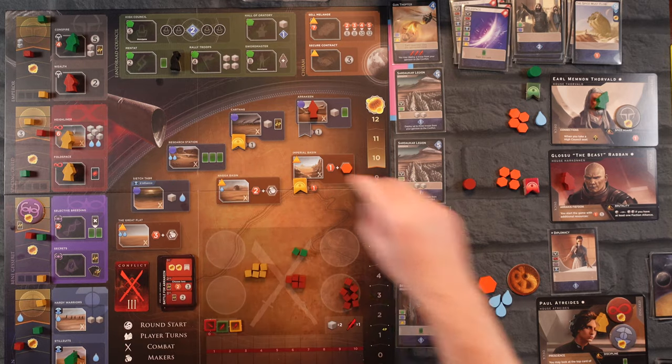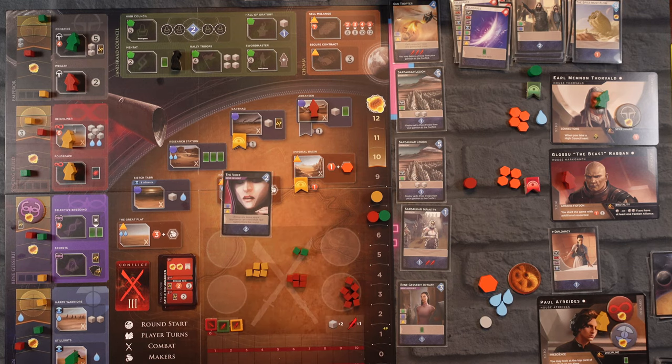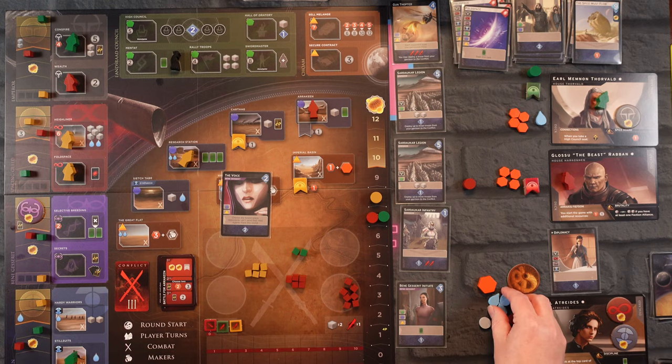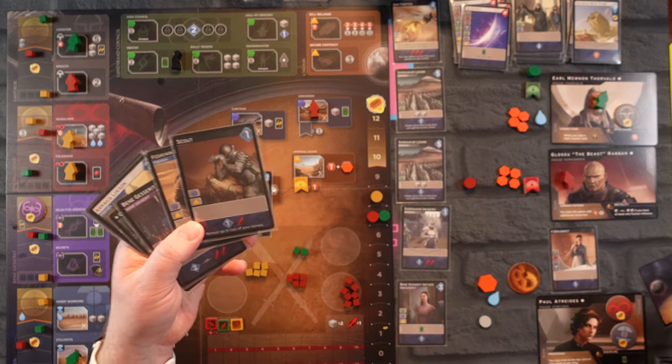I have two water so let's go there. I think I'm going to end up not going for this battle — I'd rather race to the top. Let's play this to go here, costing two of our three water, giving us three cards: Death Commando, Scout, and Space Travel. That ends our deck.